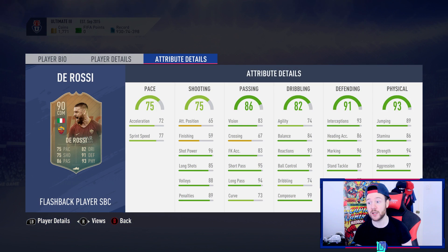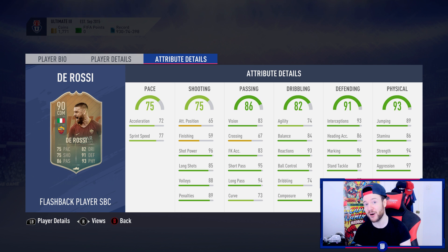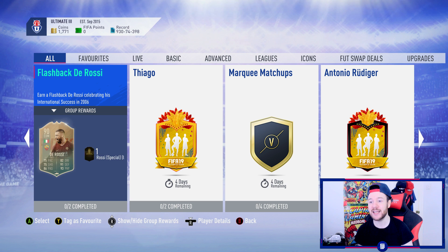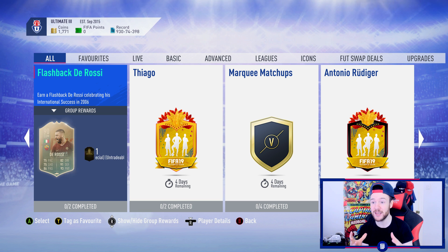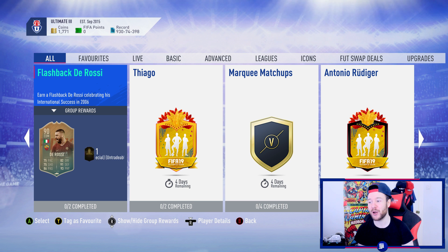De Rossi is really solid though. I was liking the way he felt, and I even came up against someone using him in a 4-1-2-1-2, and he was really difficult to get past. 250,000 coins on an untradeable — it is expensive, but you get packs back, and he is the best CDM available right now in the series. I would recommend doing him, but for me on the RTG, even though I love De Rossi, I can't do it — I need to save for a Ronaldinho. Let's go to the team and I'll go over a few more players I've been really enjoying.